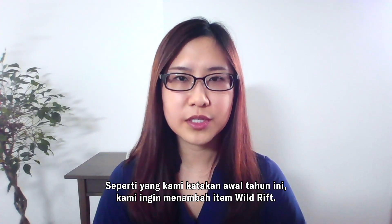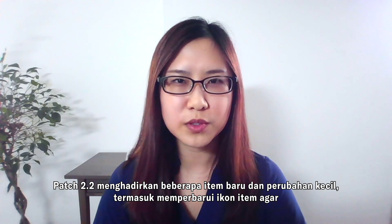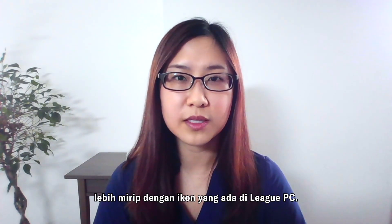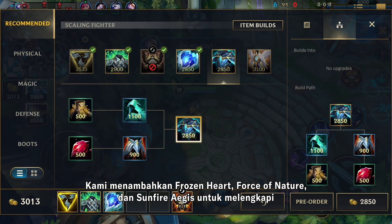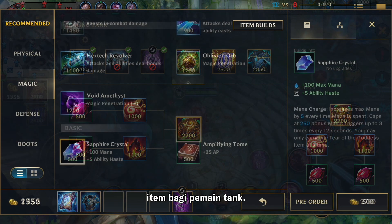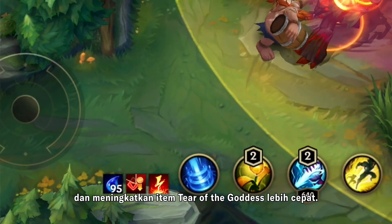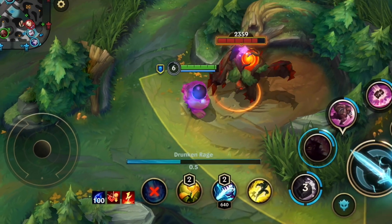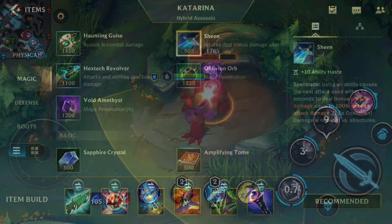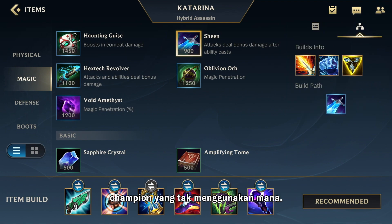As we said earlier this year, we're looking to flesh out Wild Rift's item pool. Patch 2.2 brings a few new items and tweaks, including refreshing the item icons so they more closely match the ones on League PC. We're adding Frozen Heart, Force of Nature, and Sunfire Aegis to help flesh out the item pool for tank players. Sapphire Crystal now has a Mana Charge passive, so you can stack earlier and evolve your Tear of the Goddess items sooner. Sheen no longer builds out of a Sapphire Crystal, making it a more accessible choice to non-mana users.